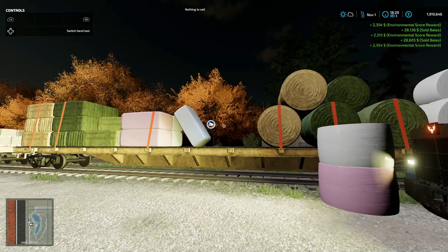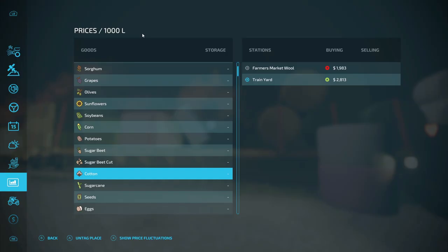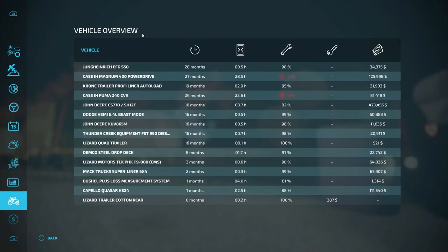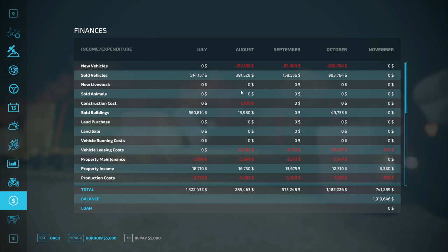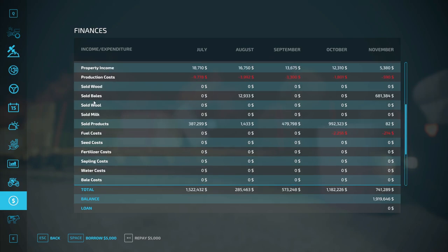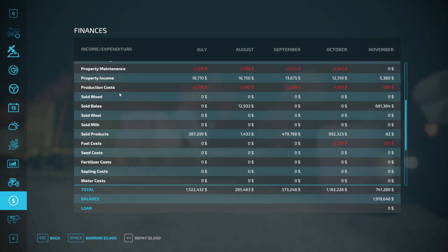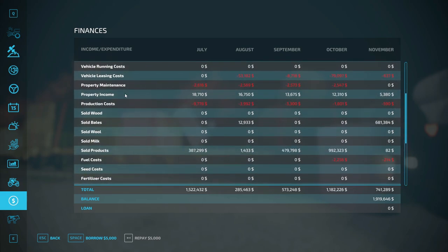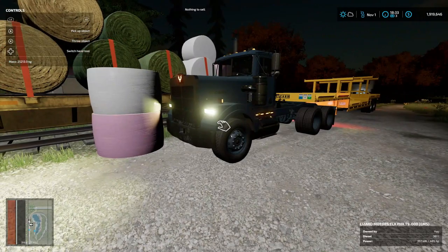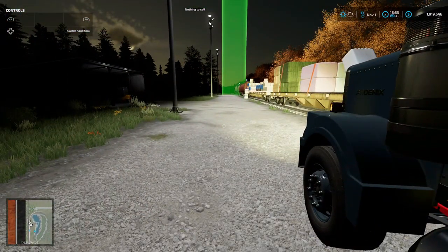That's a lot of money on cotton. Let's go in here and see what we sold. Harvest income — 'Miscellaneous Sold Bales' — $681,384. That should be off the cotton bales, yeah, that's the only one that's that high. I want $700,000 in cotton. We don't have a loan and we're almost at $2 million. I'm going to fast-forward time now and bring y'all back during the daylight hours.